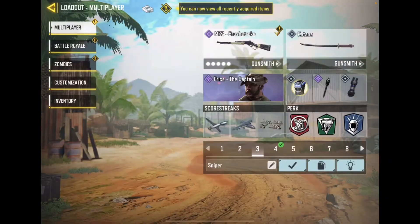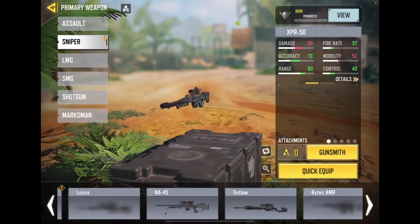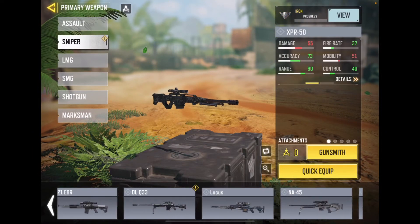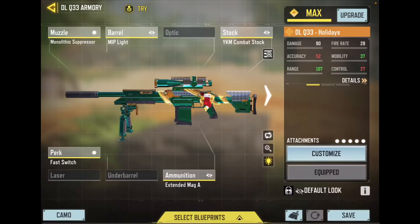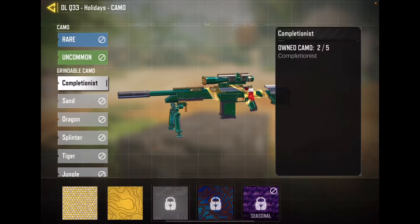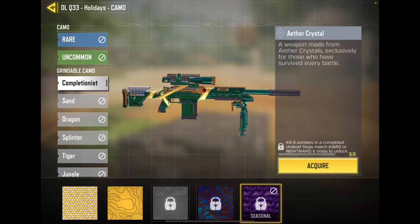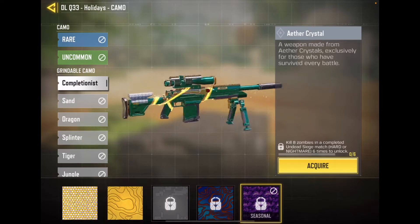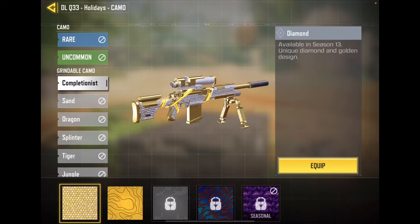Oh my god, that's so awesome! I got it! What does diamond look like on this? I might want diamond on this. I hope this isn't a dream — this is so awesome. Oh my god, I got lucky!